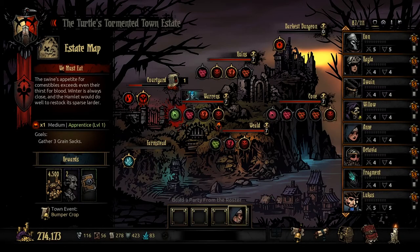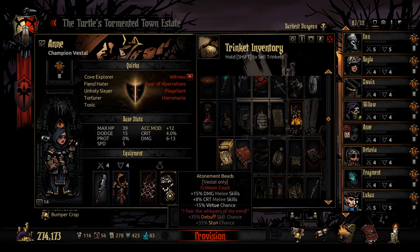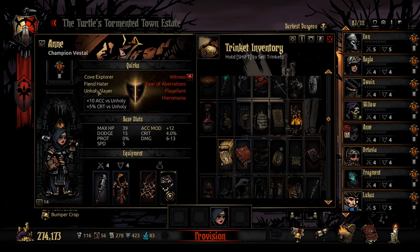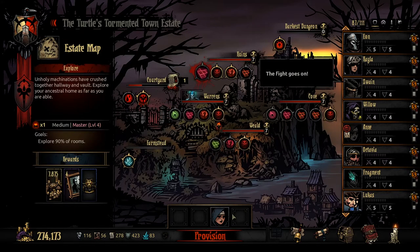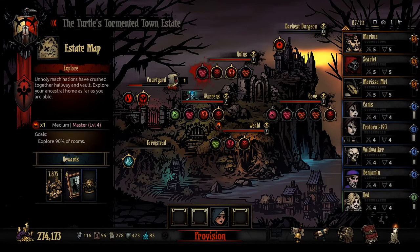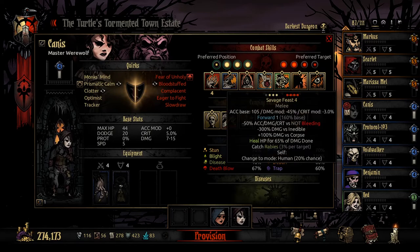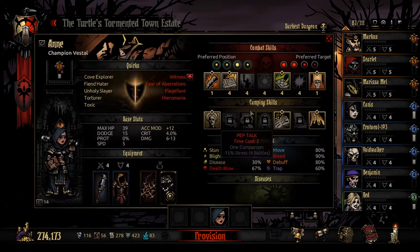Let's quickly throw these guys back out. Annie, you can come position two and take that and that. The only negative she has is less Virtue chance and a little bit more stress, which are pretty bad together. But she's got Unholy Slayer, which is great for her. Holy shit — she has Fiend Hater and Unholy Slayer! We need to lock these in. They're really good because she gets extra damage against Unholy with her base skills. That's insane — we definitely want to go up here. So let's go on a medium, shall we? Let's do a second run. I wasn't planning on it, but let's do a second run.